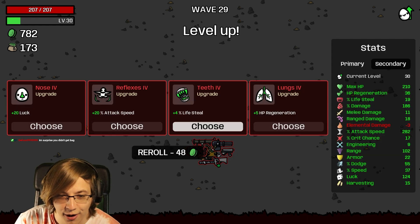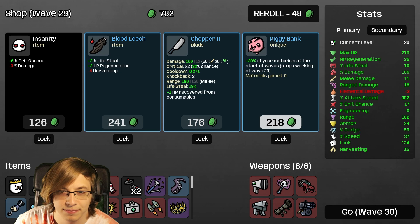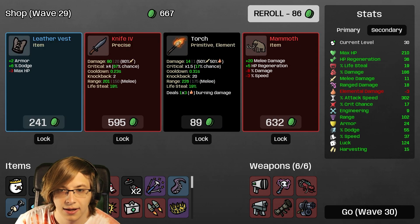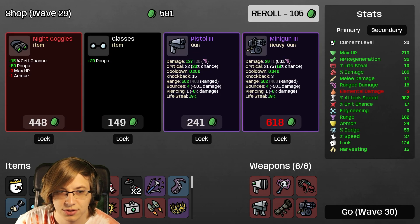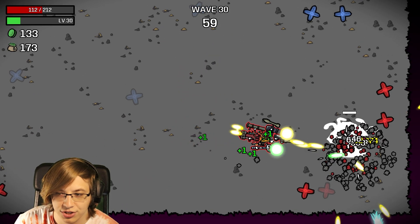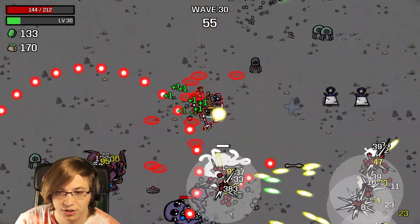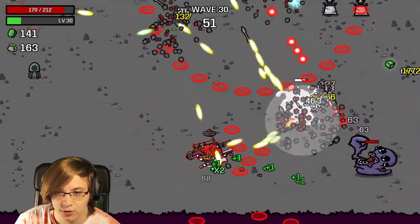Another Potato - more attack speed, crazy! 20 - nope, I don't need melee damage. Night Goggles - yeah, I guess we take Night Goggles at that point. A lot higher crit chance, way more range. We are fighting two bosses and an elite right now - this is wave 30!